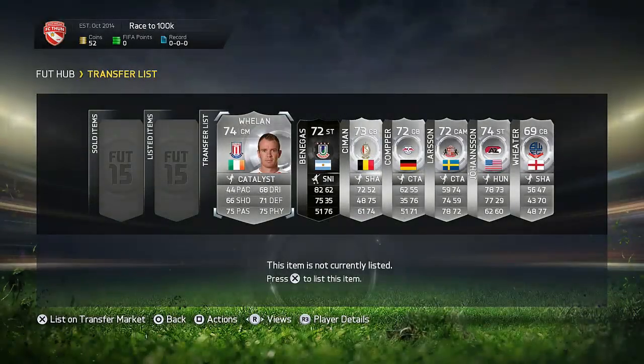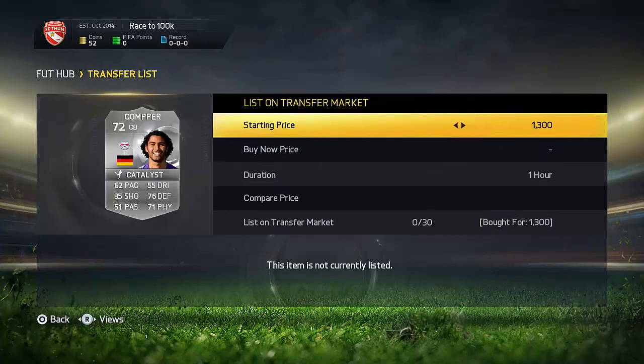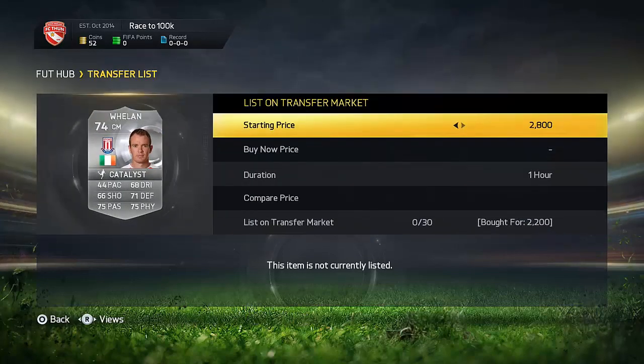How's it going guys, welcome back to another episode of Ace 200k. This is episode number 4, and in this episode we make some really nice profit by trading with some inform cards and some chemistry style cards. I do make some great deals in this episode, so definitely stick around to watch this.